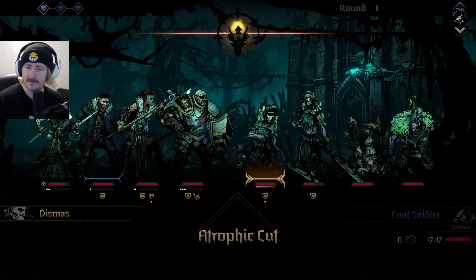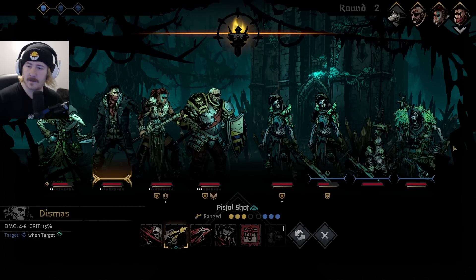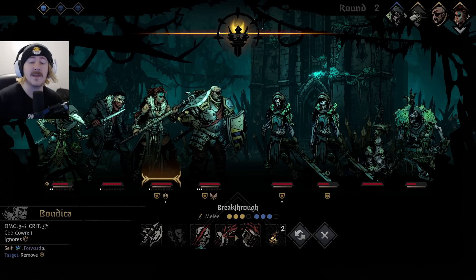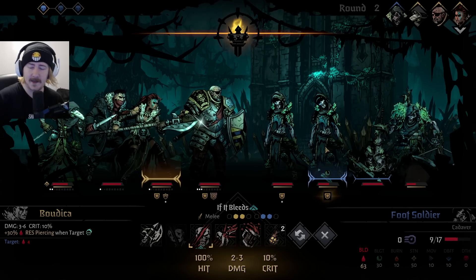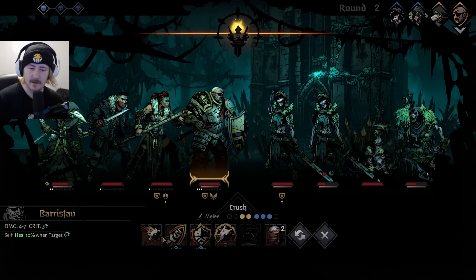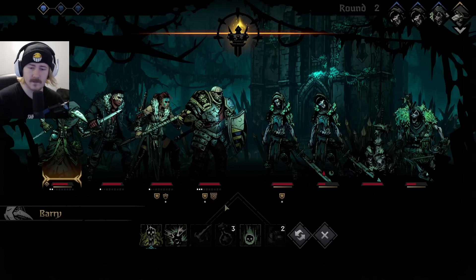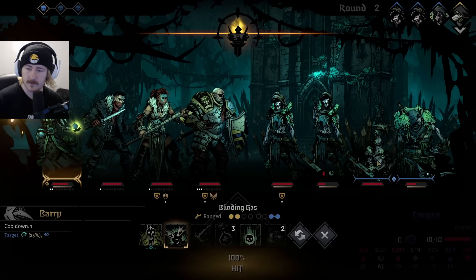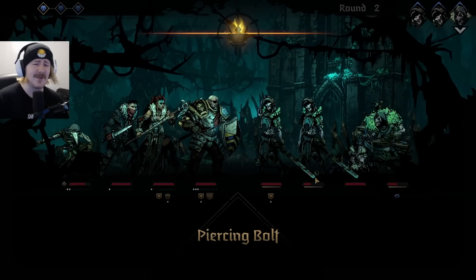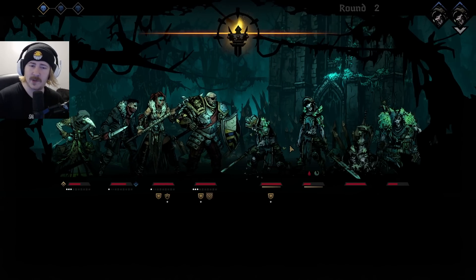Oh Barry - thank god for armor! Bang - eight damage. We have iron swan - that's a possibility here but we can't do it in that position. You're definitely dead. Let's give some blinding gas on the back line, hopefully make it a little more difficult. He's still attacking Barry - Barry no! I thought bolster might work for me.